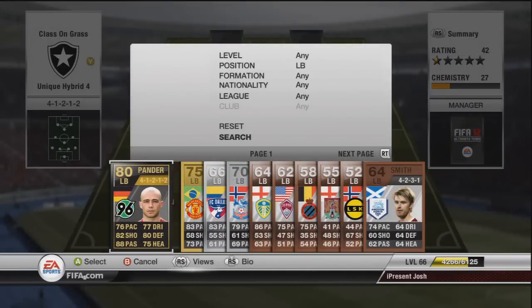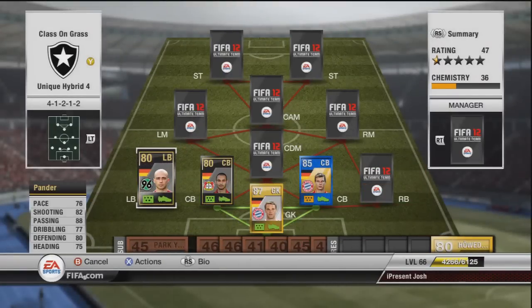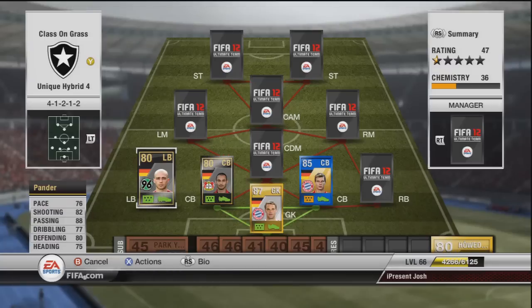Left back we have Panda — inform Panda, Panda Power. It is time for that long shot. 76 pace, 82 shooting, 88 passing which is incredible, 77 dribbling, 80 defending and 75 heading. The 88 passing definitely applies but the 82 shooting I really didn't see much from. Everybody says he's got an amazing long shot but I tried and tried again and nothing seemed to go in from any range. He costs around about 31,000 coins.